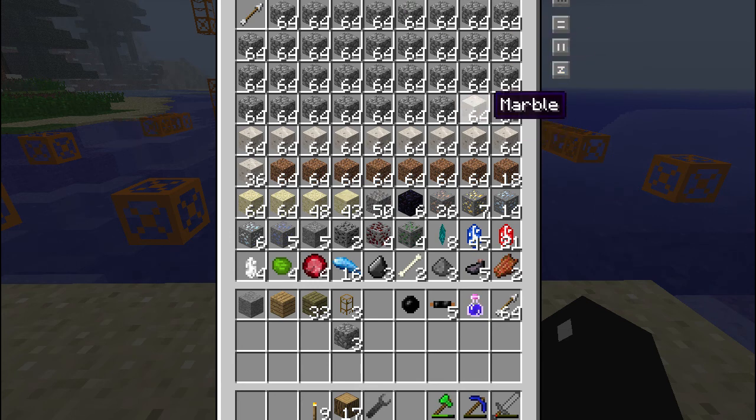That's a lot of cobblestone, a lot of marble, quite a bit of dirt, a lot of sand and some sandstone, quite a bit of gravel, some obsidian which we are going to need. And iron ore, gold ore, tin ore - a lot of ores.